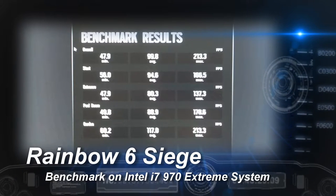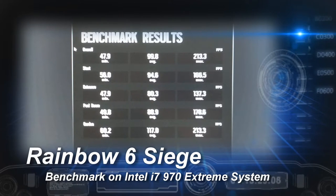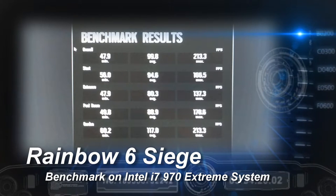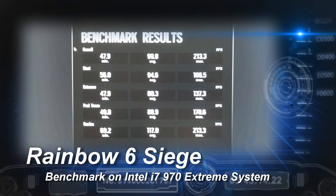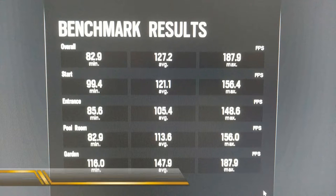Here are my benchmarks on Rainbow Six Siege from my old system. The overall low was 47.9, average was 99.8, and max was 213.3. Here are the benchmarks on Rainbow Six Siege with my new system. The minimum is now up to 82.9, average is 127.2, and max is 187.9.